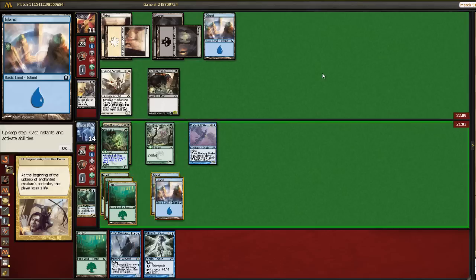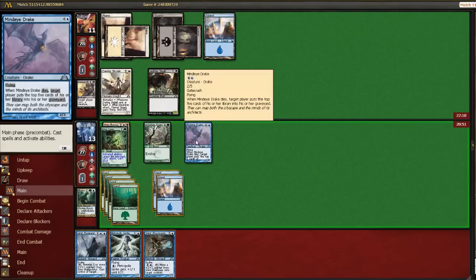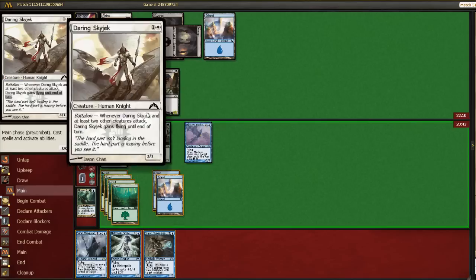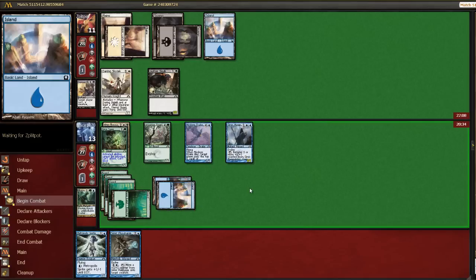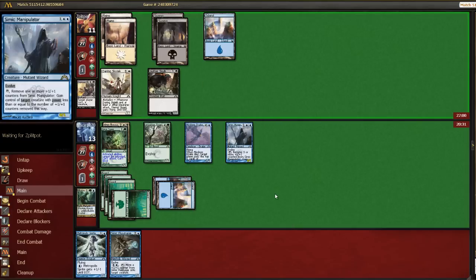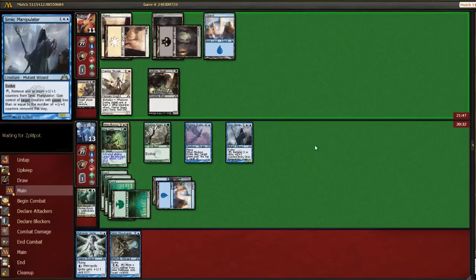Gutter Skulk is not super relevant. Simic Flux Mage, though, could be nice. If I attack in with my adaptive Snap Jaw, he can just block it with a Skyjack and trade, which I don't really want. If I attack with the Mind Eye Drake, he can attack back with either of these, and that's not very good for me. So I'm just going to play the Simic Manipulator here and switch to the long game. We really want counters on our guys to evolve up our Simic Flux Mage and Simic Manipulator so we can start stealing his stuff.